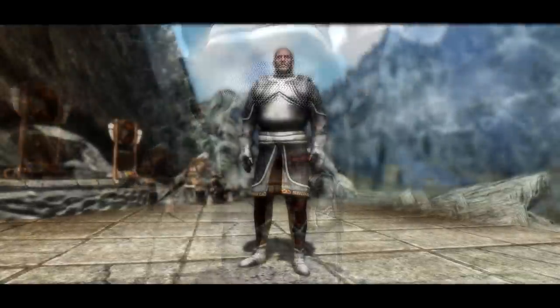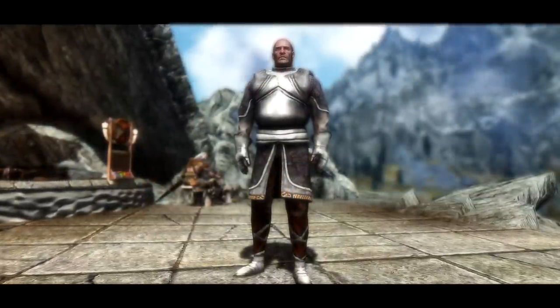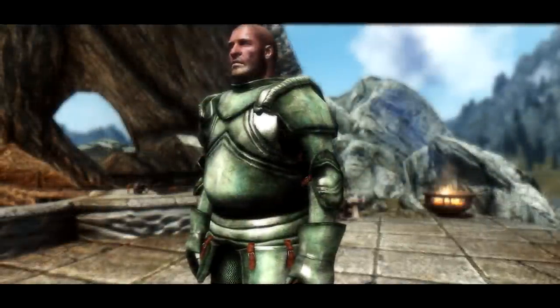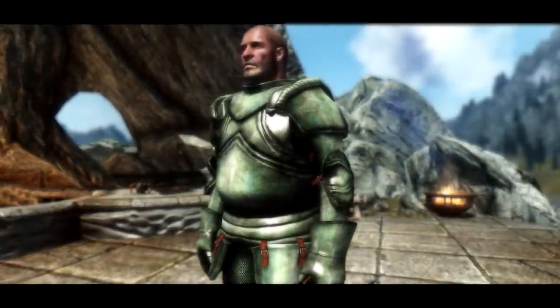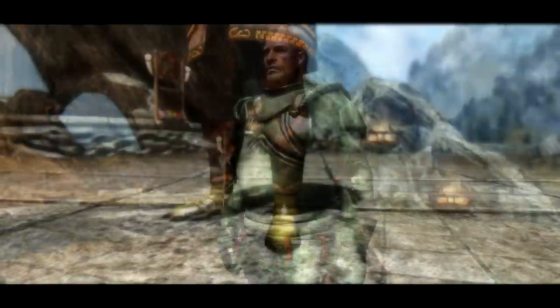such as steel, dwarven, orcish and ebony. There are two different cuirasses per armour type. These armour sets are available for all races and sexes and can be crafted at the forge underneath their relevant section.